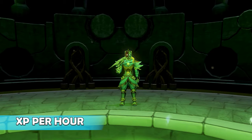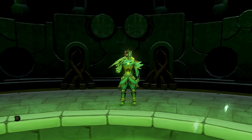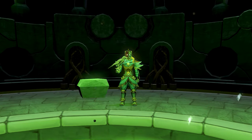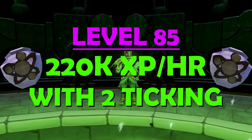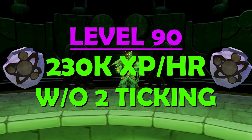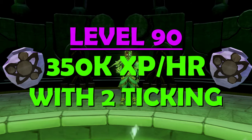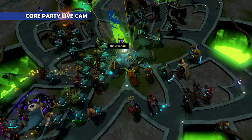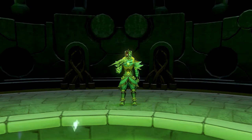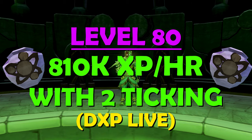As far as XP per hour while training, this varies by your level of divination as well as your level of engagement. At level 85 divination with decorative urns, I was getting about 140k XP per hour without two-ticking. When using two-ticking to the best of my ability, I was able to average about 220k XP per hour. At level 90, this quickly jumped up to almost 230k XP per hour not using two-ticking, and close to 350k XP per hour when using two-ticking. I also joined a core party using two-ticking for a couple hours during a double XP live event, and in that time I was able to get an average of about 810k XP per hour using decorative urns.